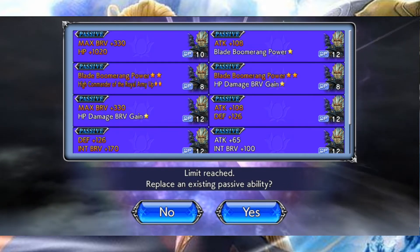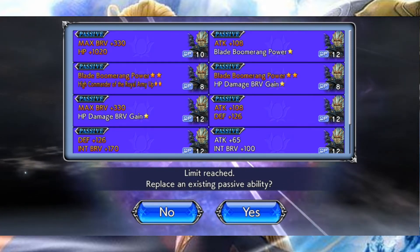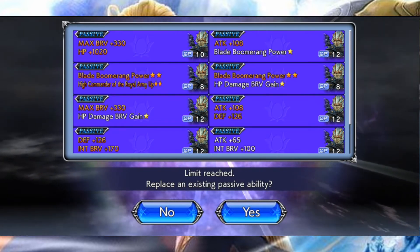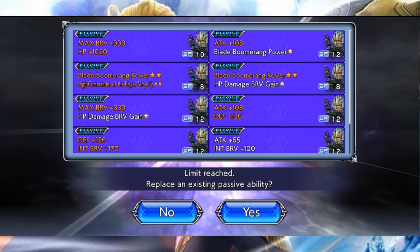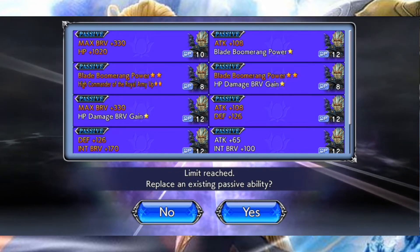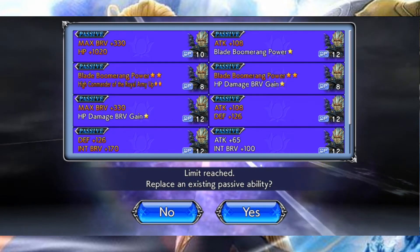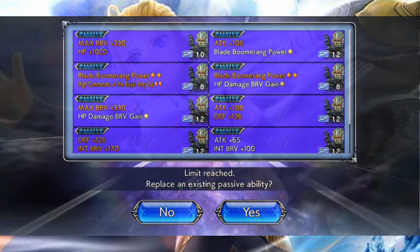Heureusement, pour la partie puissance de bonus, c'est-à-dire le fait d'obtenir des bonus écrits en rouge et non pas en blanc, vous pouvez vous épargner ce dur labeur en achetant un mock-pass, que ce soit le basique ou le premium, ça vous permettra de ne plus vous soucier de ça. Ne vous manquera plus qu'à avoir les bonnes combinaisons avec un bon nombre de CP.